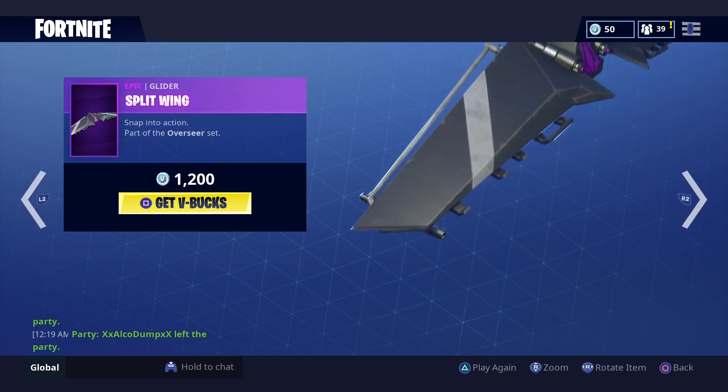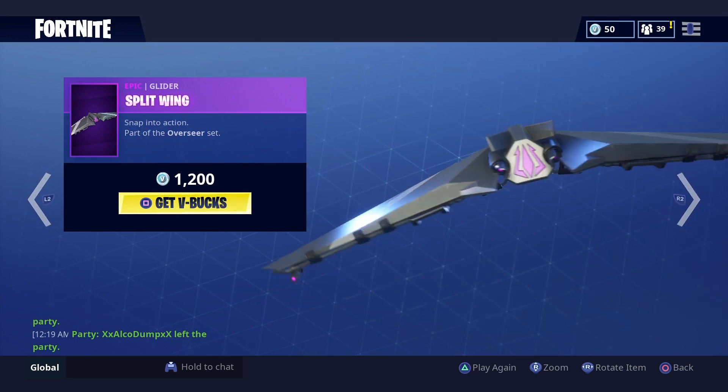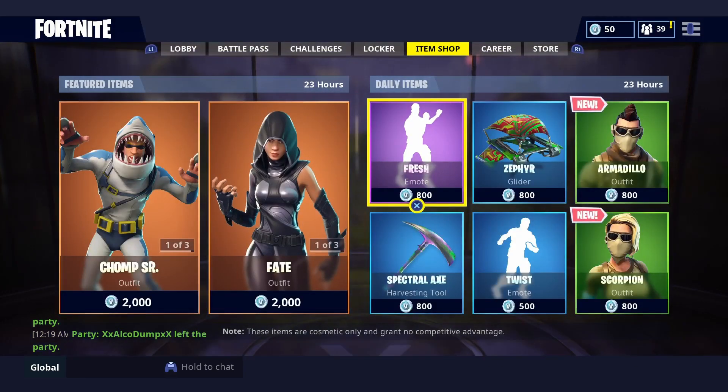And finally we have the Split Wing. The Split Wing is one of those cool gliders that I sort of want, but because I have the Chomp Junior I don't really want it.